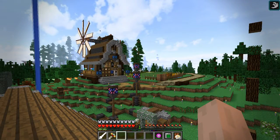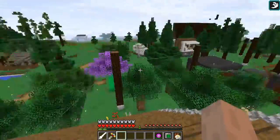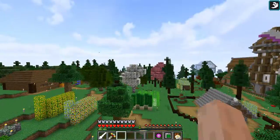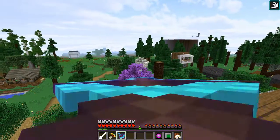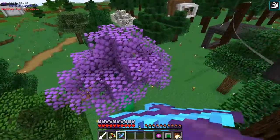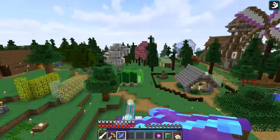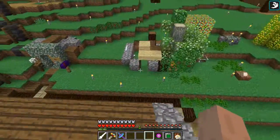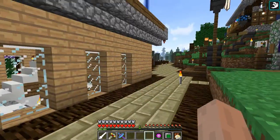Welcome back to Hypermind, playing the Hyper Antics pack. Last time we defeated a dragon, made ourselves a crossbow, and got ourselves a dragon egg that we required for chunk loaders and flight and all those good things.